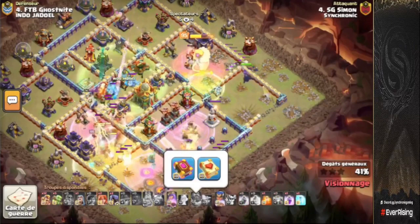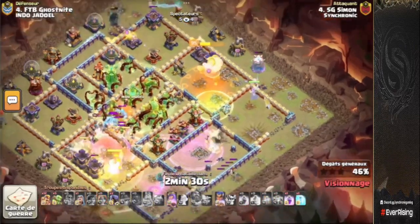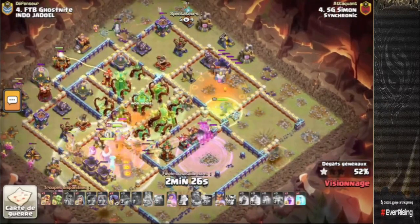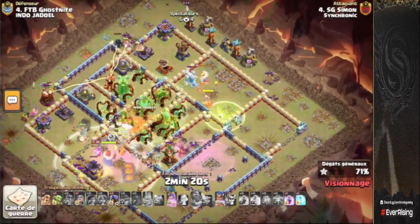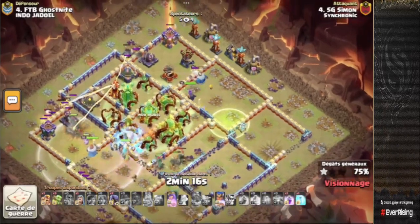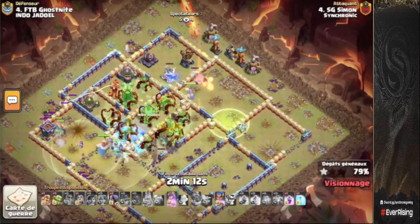Moving forward with the warden ability, ice columns coming on, overgrowth on the town hall, double scatter — beautifully done. We've got a couple of root riders now going in for the multi-arch tower. The queen should be able to pick off nicely. Super barbs around the outside of the base just to speed things up a little bit. We've got a couple of teslas at the one to two o'clock side of the base.